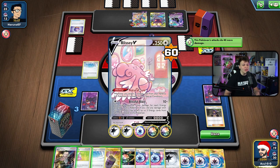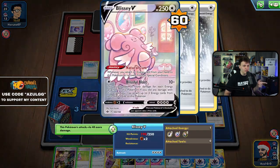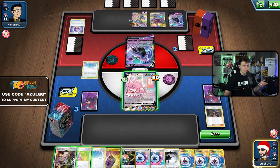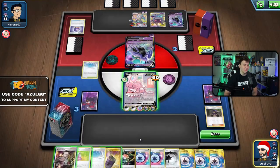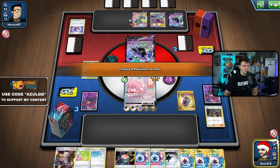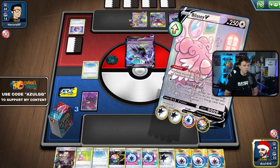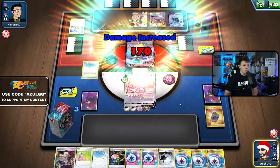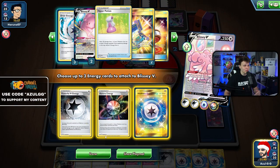We're not doing quite enough — 160 damage, 10 short of the KO. If I'd taken the Powerful Energy from the discard pile we would have KO'd. We play the Hyper Potion to heal damage and swing with Blissful Blast — 170 now, getting the knockout! Grab the Weakness Guard Energy and load up to full health.